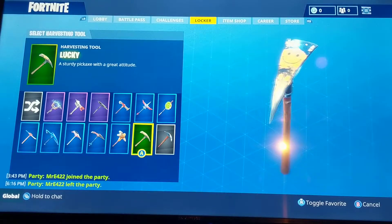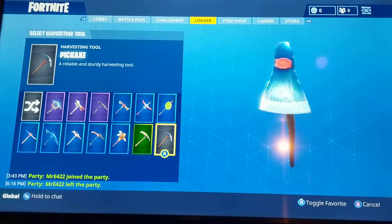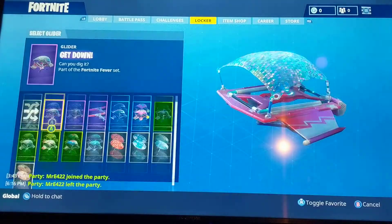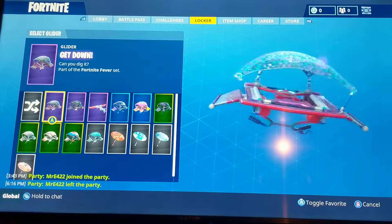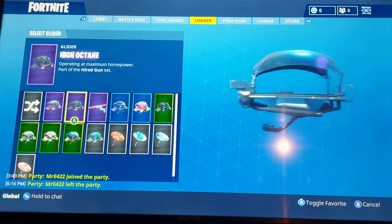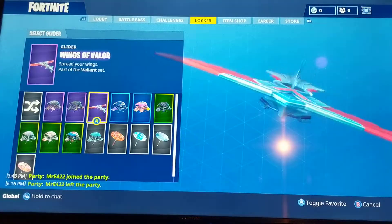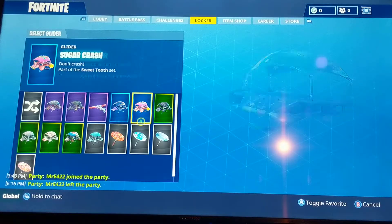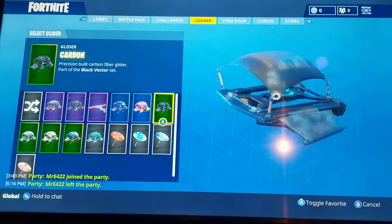Lucky is also another one you want to buy — it's kind of like the default but different. The default pickaxe — I just have no words for how terrible that pickaxe is. You have the Get Down from the Sparkle collection. The Tier 100 Challenges glider — I really like this one too. The Valor set glider. You have the Rainbow Rider — really cool glider.